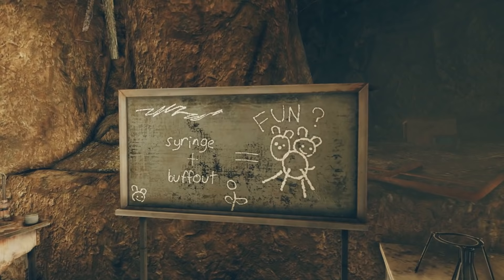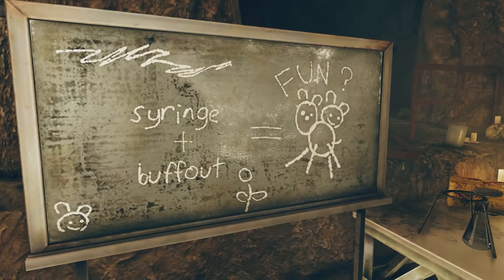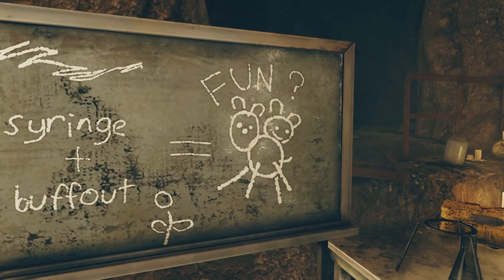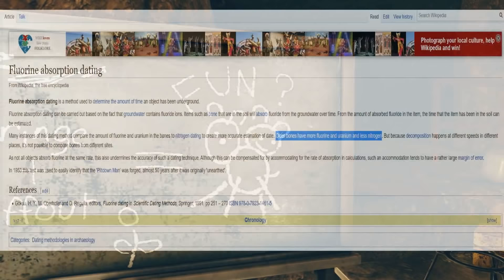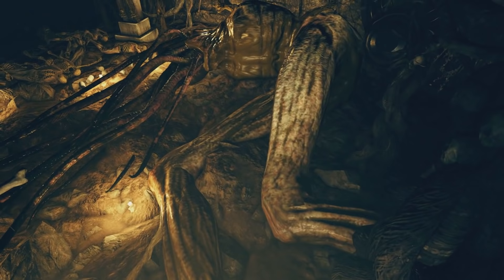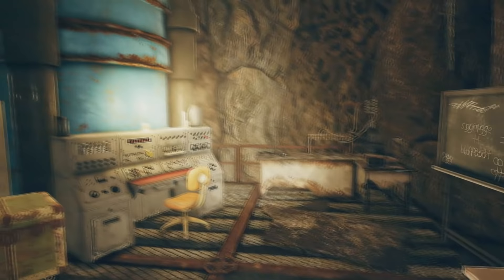There are a few possibilities about what that chalkboard means. The most straightforward reading is just that a syringe plus buff out equals a fun time. But FUN could also stand for elements from the periodic table — F for fluorine, U for uranium, and N for nitrogen. These elements are used to figure out how old bones are through a process called dating: older bones have more fluorine and uranium and less nitrogen. So it's quite possible Jeff Lane or whoever was here was trying to figure out how old the interloper is — who knows how long this creature has been deep underground.